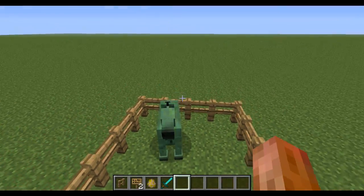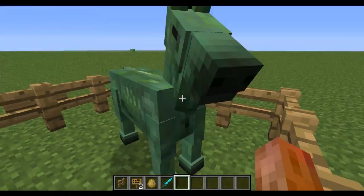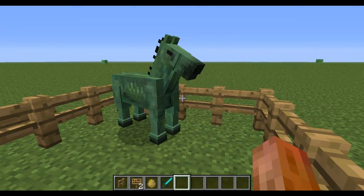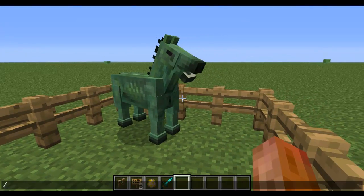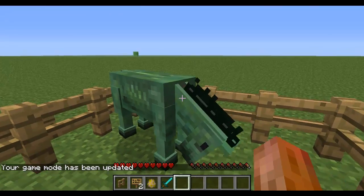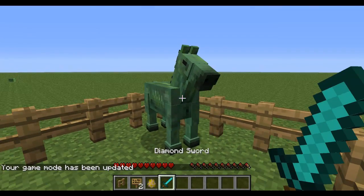So this is an undead horse. As you can see, it looks pretty cool. It can't be ridden at the moment anyway. We're going to quickly swap to game mode 0 and see — at the moment it's not attacking me. However, I'd imagine that at some point it will be.